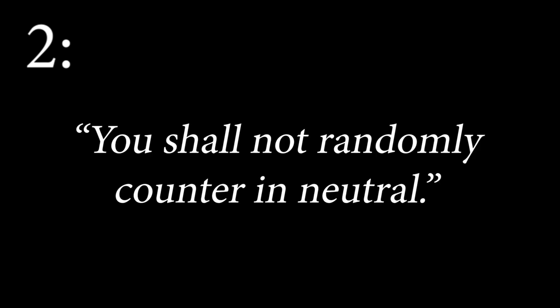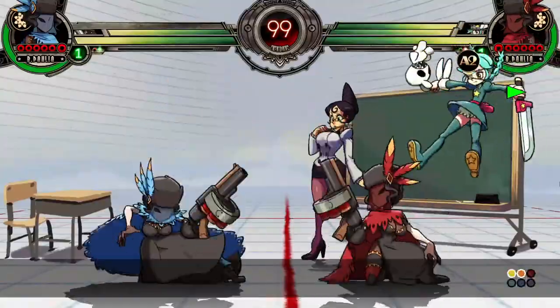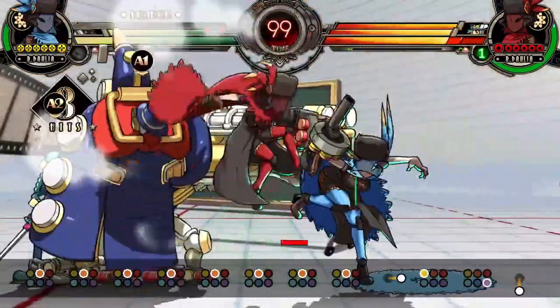Number 2: You shall not approach on counter expecting them to attack you first. That's just stupid. Number 3: You shall not use counter without assists — unless the chances of triggering it are super high, like counter on assists. But even then, it would be better if you use an assist to cover you in case they randomly block.